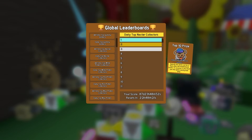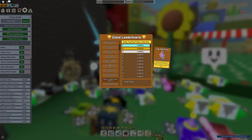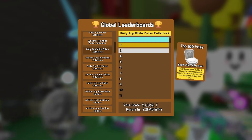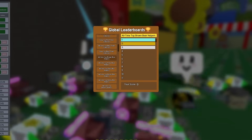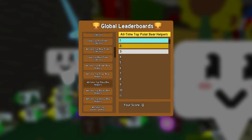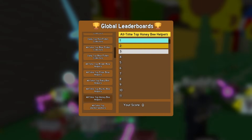Then we have All-Time White, Red, and Blue, and same thing for the daily — not that crazy, but there are a couple of prizes if you want to try and get those. We already have the All-Time Top Brown Bear Helpers, but now there's one for Polar Bear Quests, which is pretty cool. Riley Bee and Bucko Bee already existed, but the Honey Bee leaderboard is pretty dang cool.